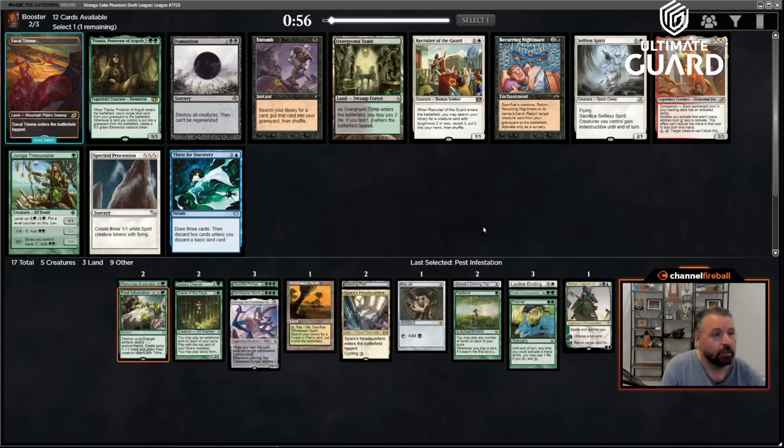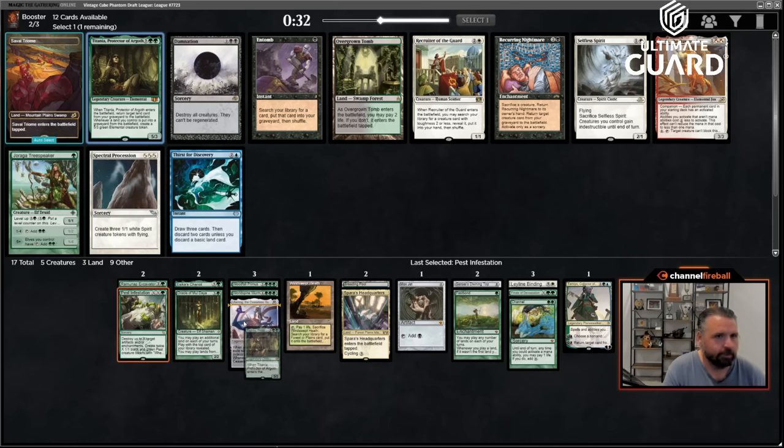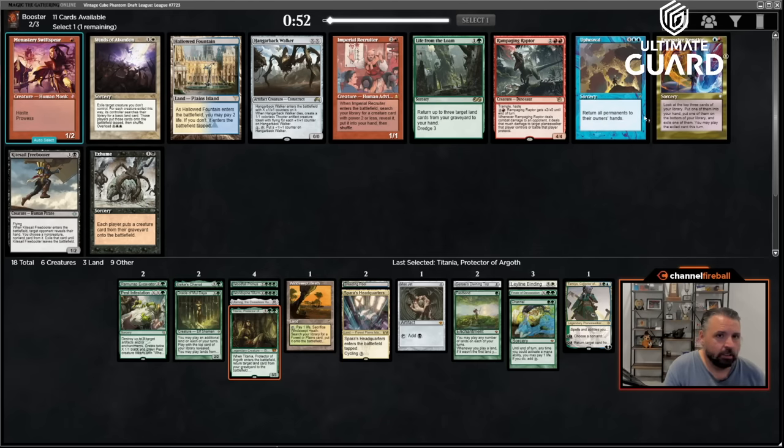There's a Titania here, and I'm already on the lookout for Zuran Orb — I already have a lot of the cards that would make other people want to take it. I have Flash and Zuran Orb as just busted cards for my deck that I don't think fit in anyone else's. I don't mind not taking Tree Speaker or Overgrown Tomb here. There's also an Entomb — I don't have black fixing yet. Oh, Upheaval! Upheaval plus Fast Bond is really good.